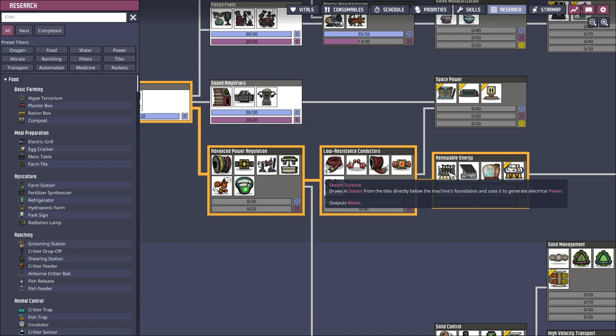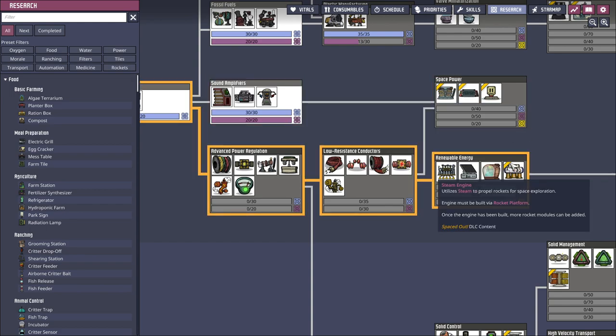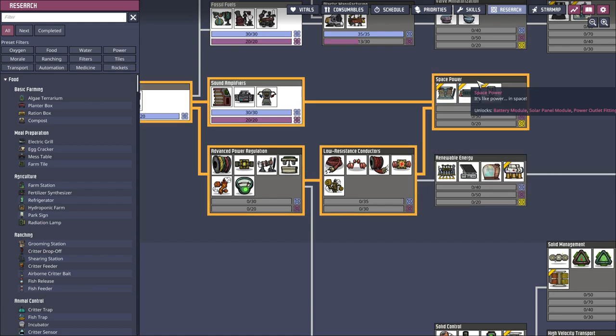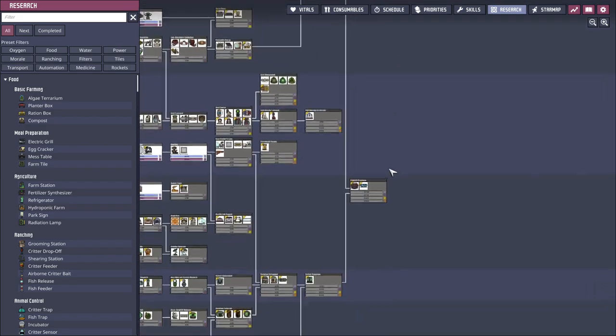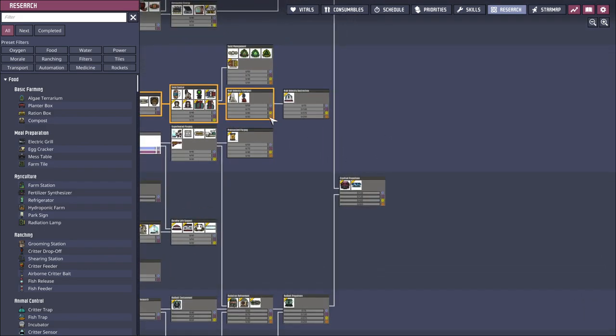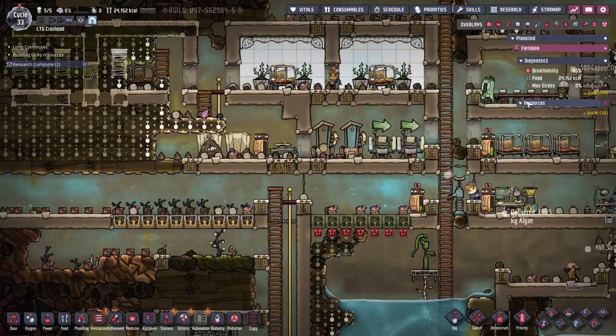Steam turbine - sauna. Draws in steam from the tiles directly below the machine's foundation and uses it to generate electrical power. I wonder if I can just turn my heat into power with this, because I think heat is one of the big problems. If it's got this yellow stripe, then it's DLC. So all of this advanced engineering stuff - super advanced - is DLC.